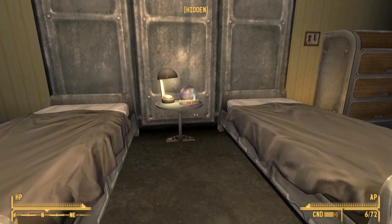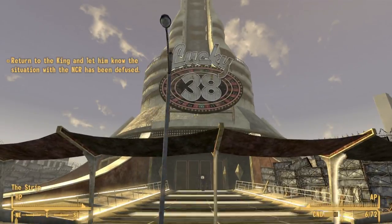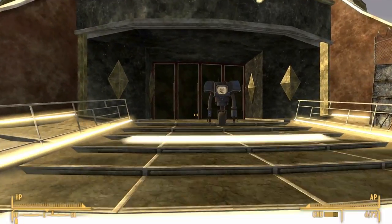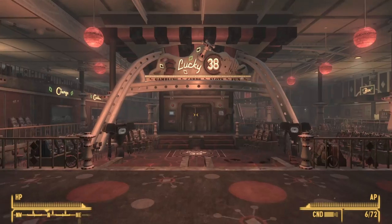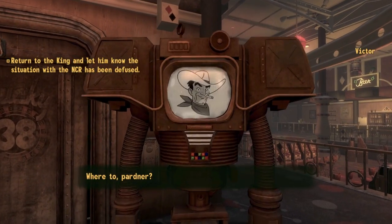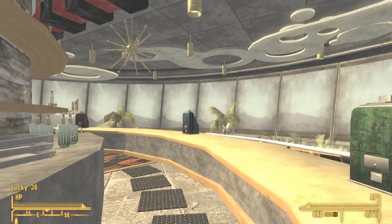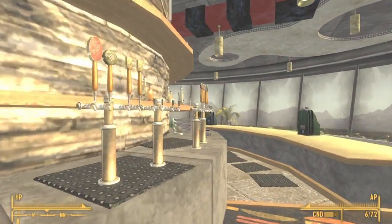Between the two beds will be the sixth snow globe. The final snow globe is found inside Lucky 38, so backtrack a little and go into Lucky 38. We will need to go up a few floors to find it. Once in the casino, talk to Victor and go to the cocktail lounge. As you enter the cocktail lounge, look to your left and behind a cash register will be the final snow globe.